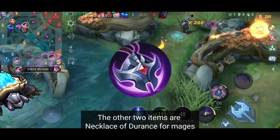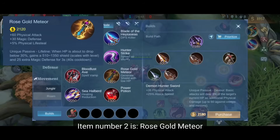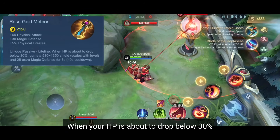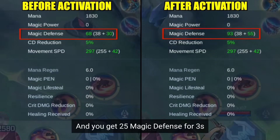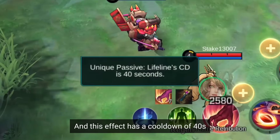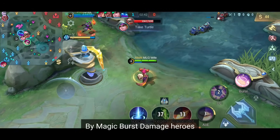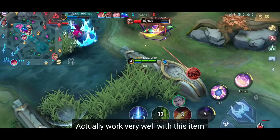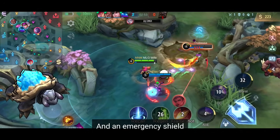The other two anti-heal items are Necklace of the Durance for mages and Dominance Ice for sustained fighters and tanks. Item number two is Rolls Gold Meteor. When your HP is about to drop below 30%, you gain a shield with 510 to 1350 points, and you get 25 magic defense for 3 seconds. The amount of shield scales with your level, and this effect has a cooldown of 40 seconds. It's best equipped by DPS heroes to avoid getting burst down by magic damage heroes. Fighters that often initiate a teamfight also work very well with this item.